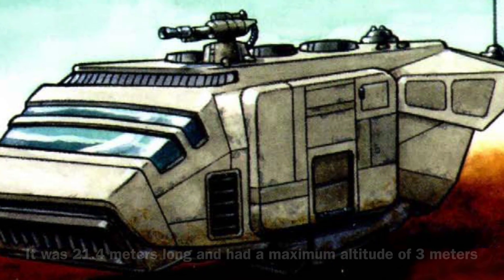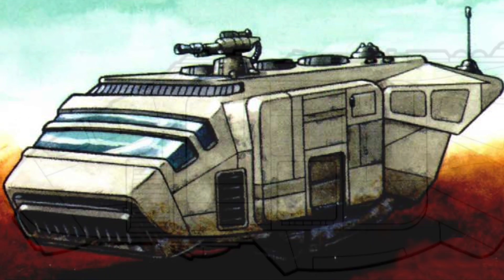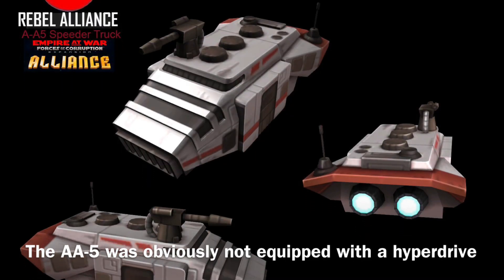The AA-5 was 21.4 meters long and had a maximum altitude of 3 meters. In addition, the vessel could go at speeds of up to 160 kilometers per hour, and it was obviously not equipped with a hyperdrive.